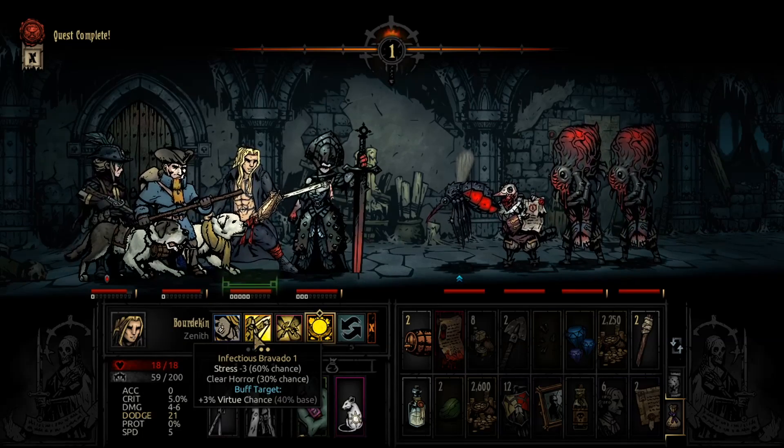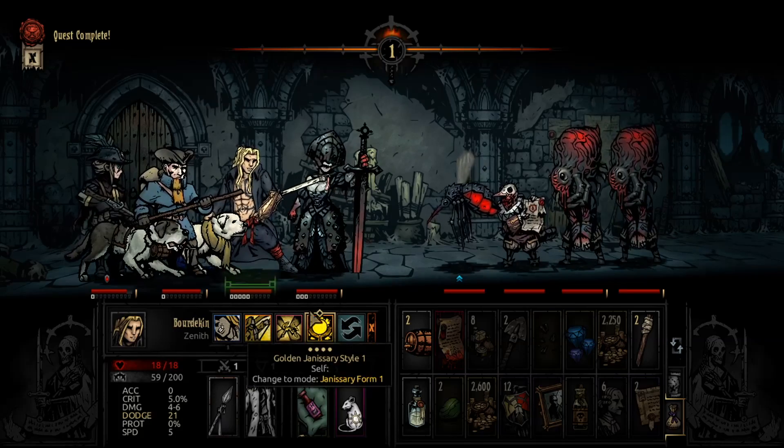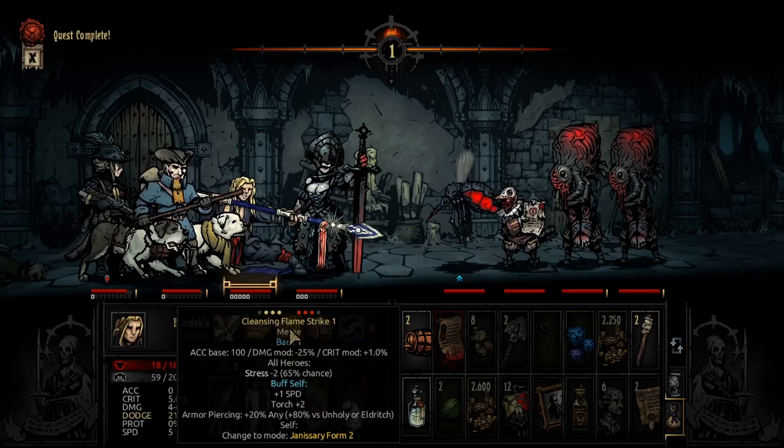It kind of sucks because on one hand I want to start milking some stress heal, but it's only really Zenith that's in danger. But the longer I try and draw this fight out, the more crimson curse chances they get, and I am not about that.